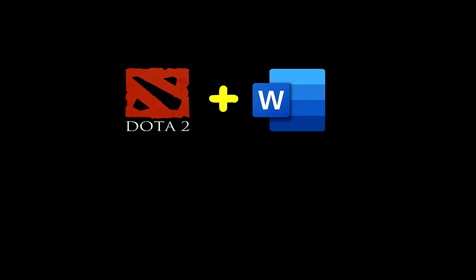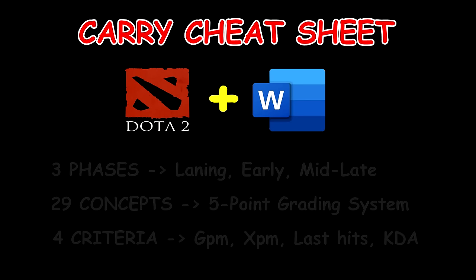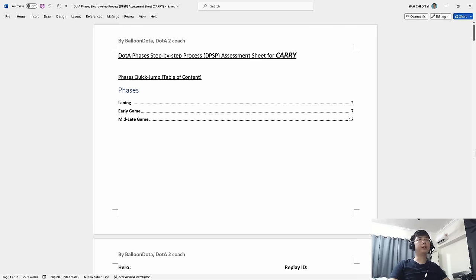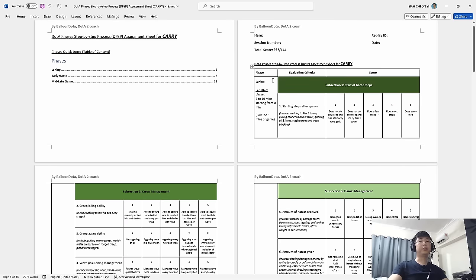What we have here is what I call the Dota phases step-by-step process assessment sheet for carry. This is a very detailed step-by-step carry guide that will help you assess how you're performing in every stage of the game. This entire document is about 18 pages, so bear with me — for those of you that really want to get the carry role down and perform at the immortal level.